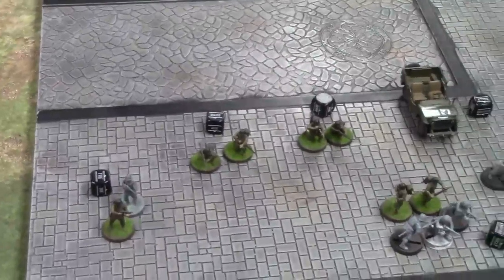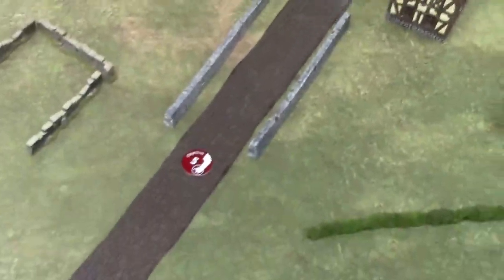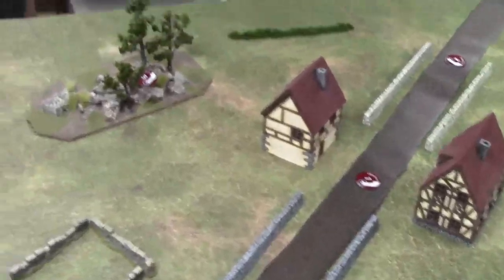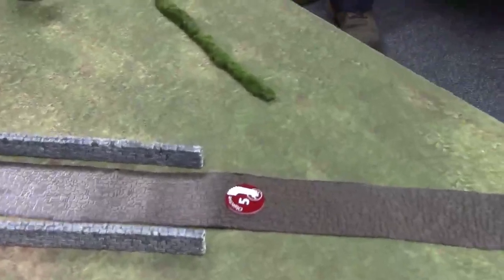We're playing a mission from the 2018 Adepticon Combat Patrol on a 4x4 table. It's essentially key positions with five objectives, and you score points each turn you hold an objective — so it's going to be pretty intense mid-game contesting these objectives. We've already decided who's got what sides; Joker's going to have this side here, and we're going to start deploying normally.